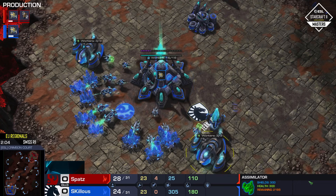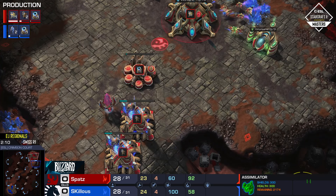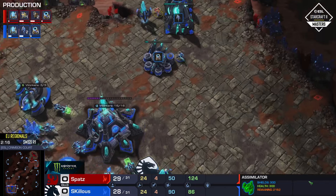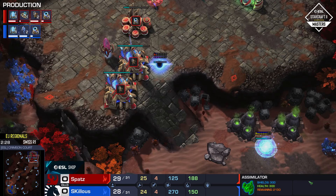A map like Sight Delta — is there any other map in the pool right now? There's obviously Post Youth and Dynasty, which both have basically main ramps. Post Youth is its own thing, and Dynasty is its own thing. You're not going to one gate expand to the gold on Dynasty because that wouldn't work at all.